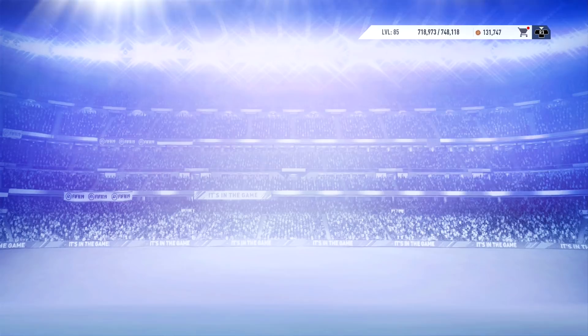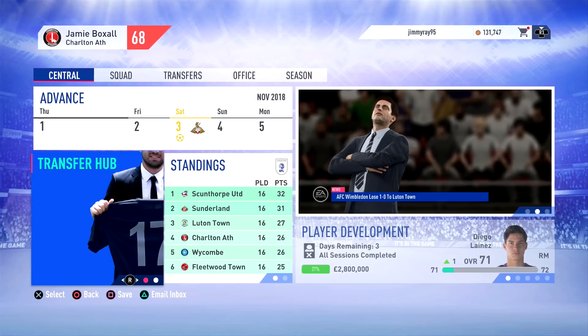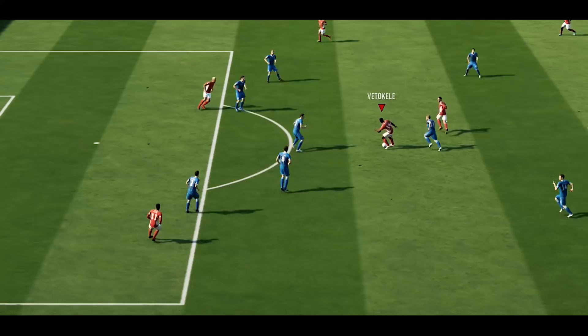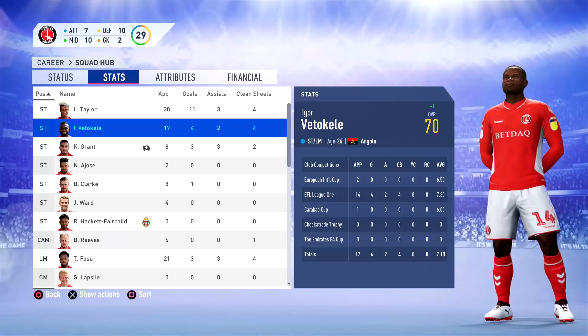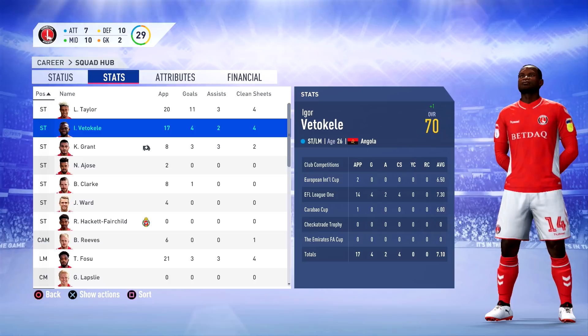As we advance through the final days of October and into the 1st of November, let's take a moment to give the player and goal of the month award. There's a correlation between the two — the player scored the goal of the month in the last game. Yes, it is going to be Igor Vettichelli as my player of the month, and his absolute stonker against Rochdale takes the top spot for goal of the month. The Angolan striker and left midfielder, 26 years old, has a 7.3 overall in League One — very, very above average — with four goals in 14 games and two assists. Congratulations, Vettichelli: October Charlton Athletic Player of the Month.